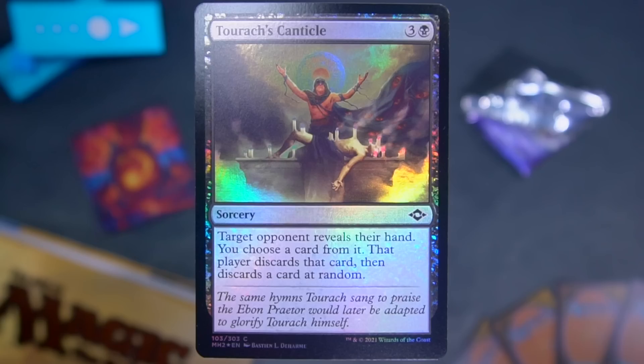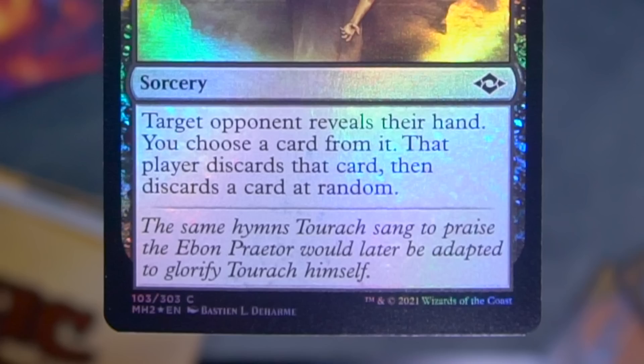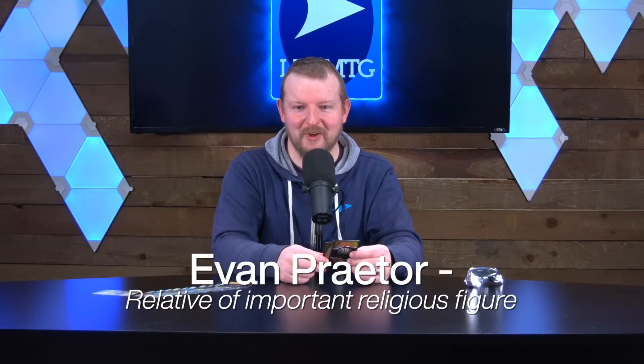We have a foil Turok's Canticle — he's a cantor, what's a cantor do? They do a canticle. This is the canticle. Three and a black for a sorcery. Target opponent reveals their hand, you choose a card from it, that player discards that card, then also discards a card at random. Flavor text: 'The same hymns Turok sang to praise the Ebon Praetor would later be adapted to glorify Turok himself.' We joked about this in the video I was referencing earlier, but like, they really could have just cut out the middleman and directly worshipped the Ebon Praetor. But no, they had to worship Turok, who worshipped the Ebon Praetor.